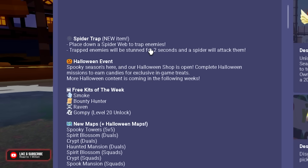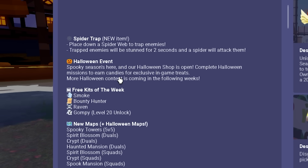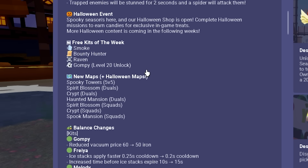So as part of this update, they have a new gadget that you can place down — it's a spider web to trap enemies. Trapped enemies will be stunned for two seconds and a spider will attack them. It's kind of like the trapper trap, but the difference being you also start getting attacked by a spider. They also added a bunch of new maps.